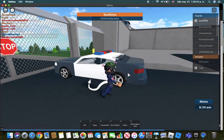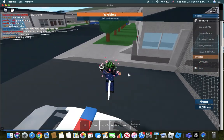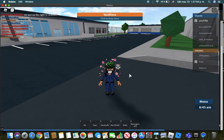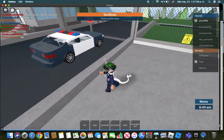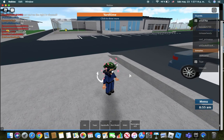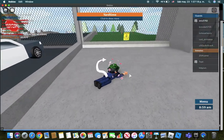This is how you drive a car in the game called Prison Life. If you are using a PC, you press shift to run. You press F to punch and C to crawl. That is how you use those controls.